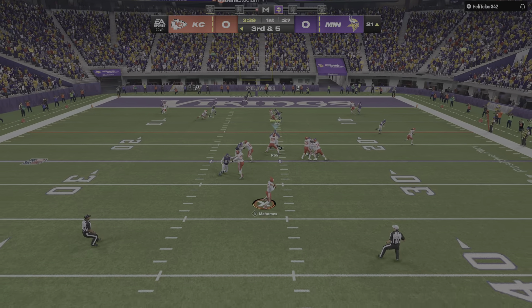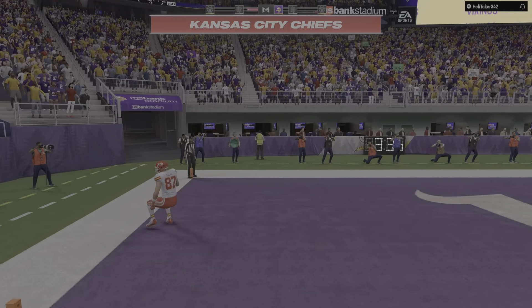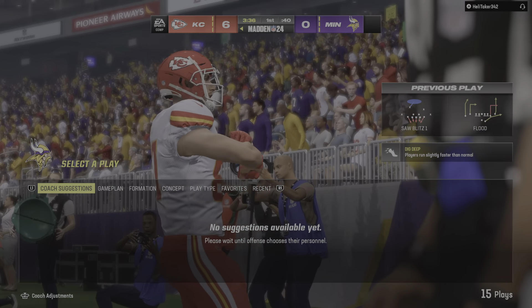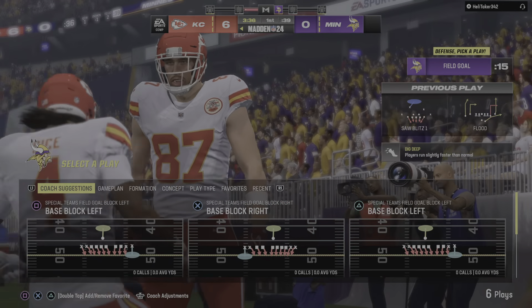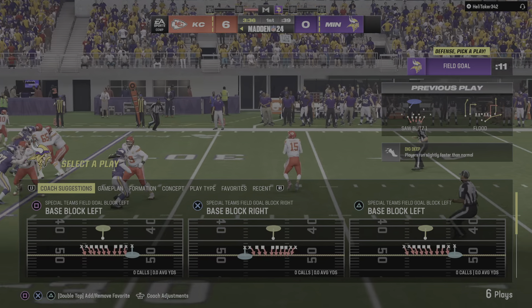To throw, it's Mahomes. And in for the Chiefs' touchdown! Mahomes hitting his favorite target, Travis Kelsey, on the touchdown pass. And the Chiefs will jump on top with the game's first score here this afternoon.